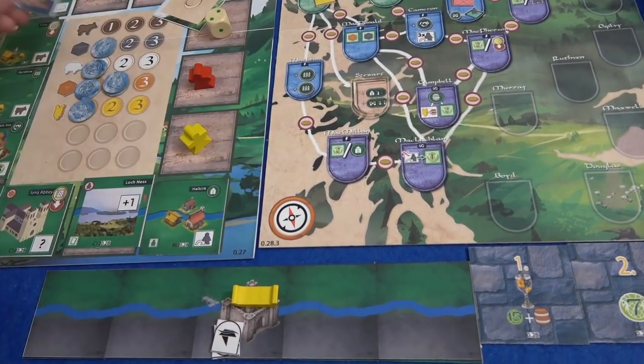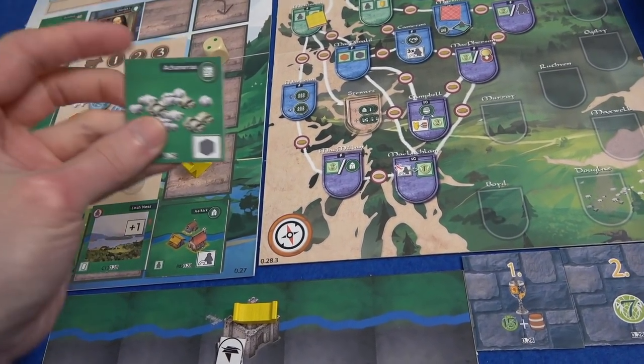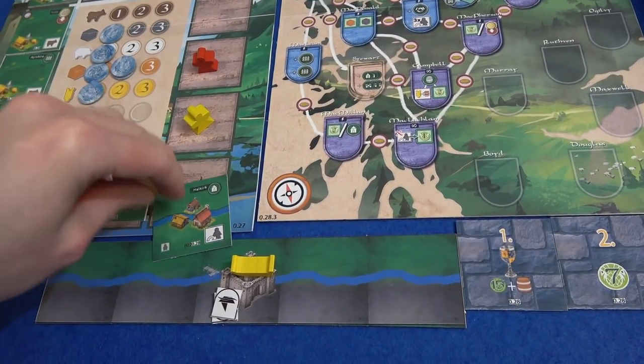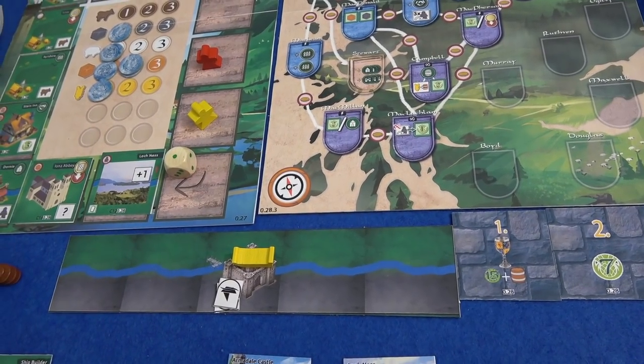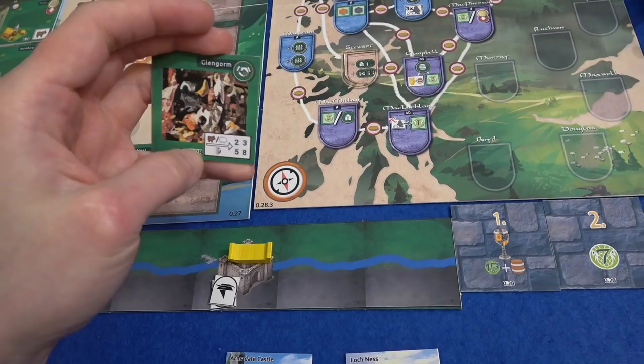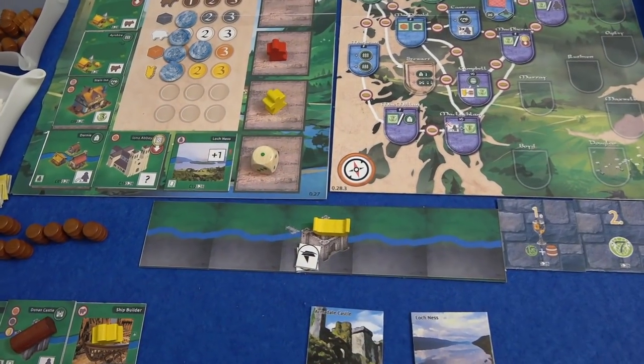The dummy player is taking away that village. A new tile is some more animal trading. My turn.